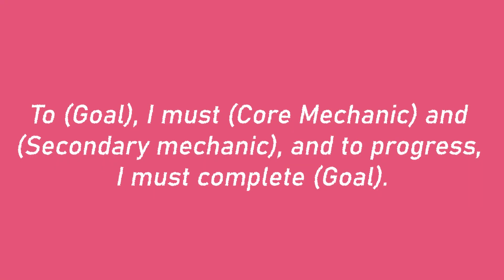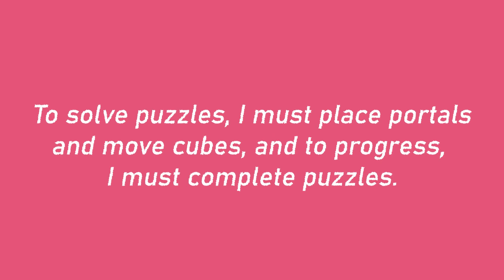Before we continue, we need to make sure our mechanics can be used to achieve our goal. We can do that using the following statement: "To [goal], I must [core mechanic] and [secondary mechanic], and to progress, I must complete [goal]." Let's plug in Portal as an example: "To solve puzzles, I must place portals and move cubes, and to progress, I must complete puzzles." Makes sense — now try plugging in your own items to see if it all makes sense. Then we can start building our prototype.